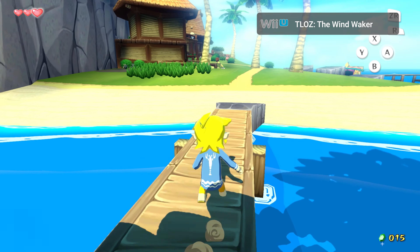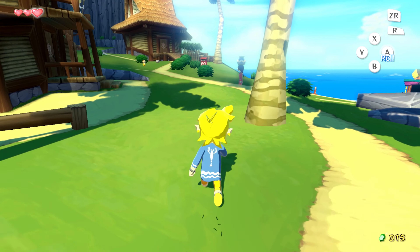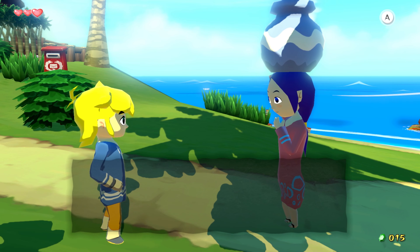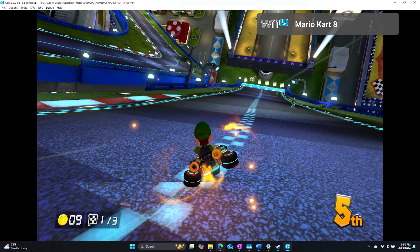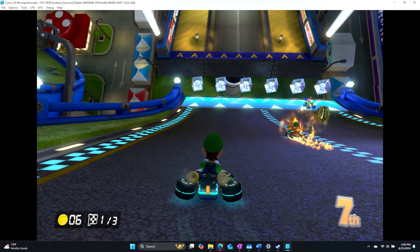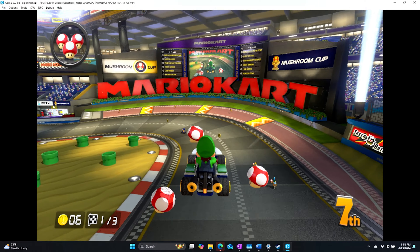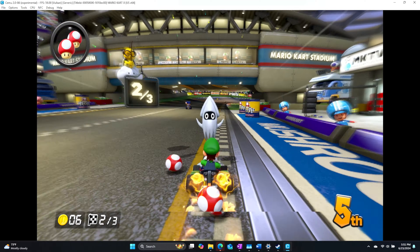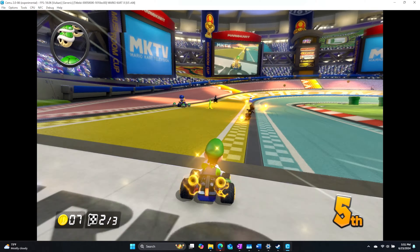Jumping over to Cemu, Wii U emulation is much more mixed. Super Smash Bros. refused to load at all, and Splatoon had so many graphical glitches that it was completely unplayable. However, Mario Kart 8, Yoshi's Woolly World, Pushmo World, and Wind Waker were all playable at full speed without significant issue. That is to say, while performance was great, each game still had varying degrees of visual glitches that made the experience less than ideal. For example, Mario Kart 8 doesn't render paragliders at all, and certain tracks have huge chunks of the road missing. Meanwhile, Yoshi's face in Woolly World is straight up missing, alongside the bodies of many enemies.